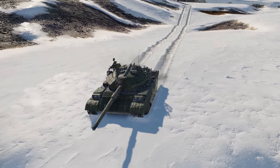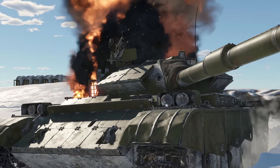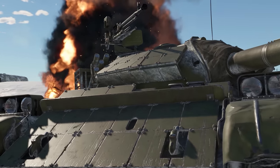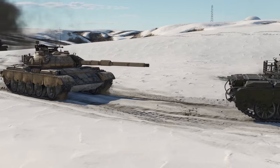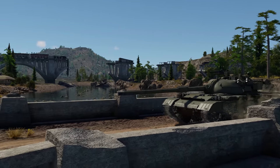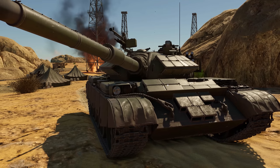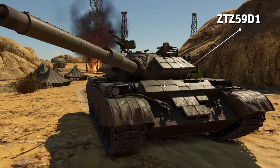In the 1970s, Western technologies became more readily available to Chinese engineers. As a result, for quite a while, the main armament for Chinese tanks was a 105mm rifled tank gun, which was a Chinese version of the British L7 cannon. One of the tanks that used it was the ZTZ-59D1, which was one of the last variants of the Type 59.